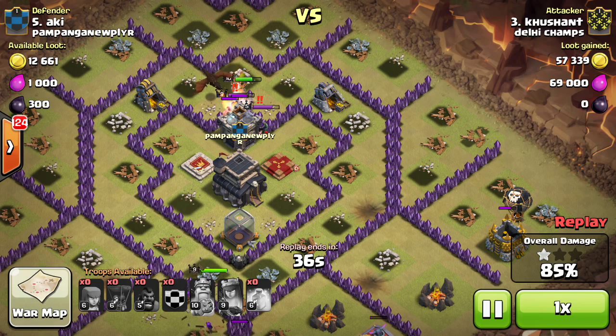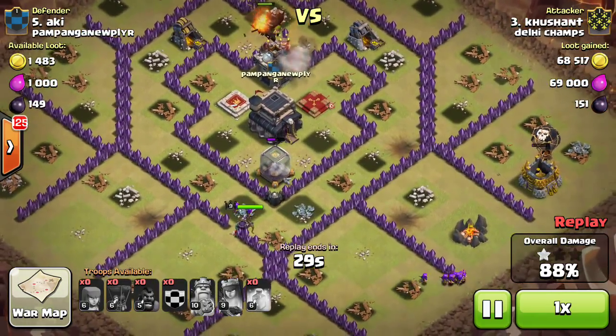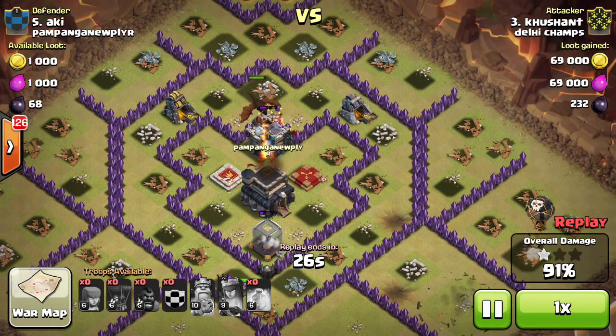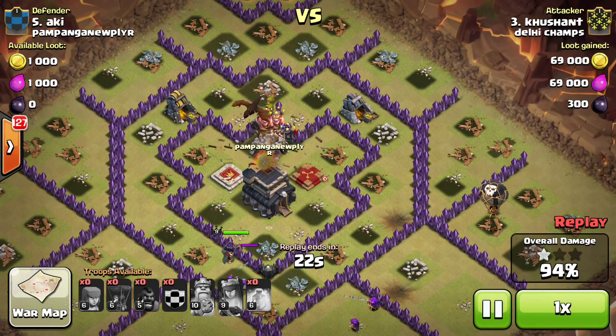The archer queen gets destroyed. The archer queen is hitting the dark elixir storage. Now it goes to hit the town hall — awesome stuff, awesome attack.